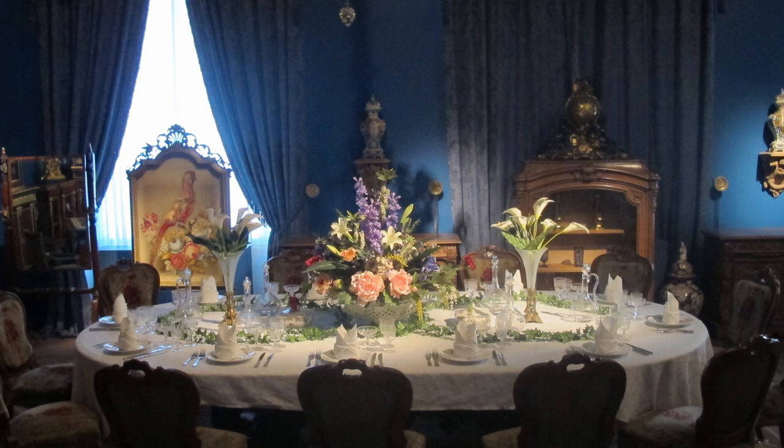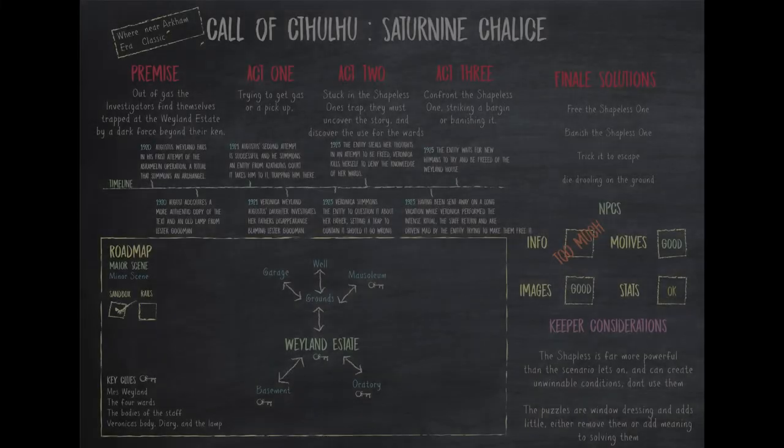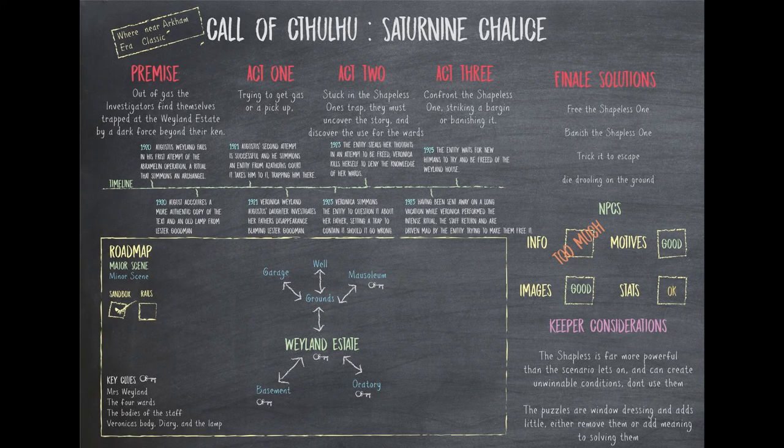Draw them into the illusion, get them comfortable, and then pull the rug out from under their feet. Up in the cupola at the top of the house, the shapeless one is hiding out of sight, using the dead memories of the servants to recreate a form of celebration about Veronica attempting a new ritual. This is all an illusion — wool that's been pulled over the investigators' eyes. This never happened; it's a complete fiction created by the shapeless one. Unnerving events will start to pick at the hems of this illusion and soon the investigators are in for a wild ride.